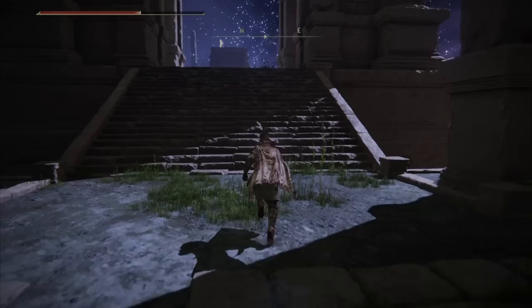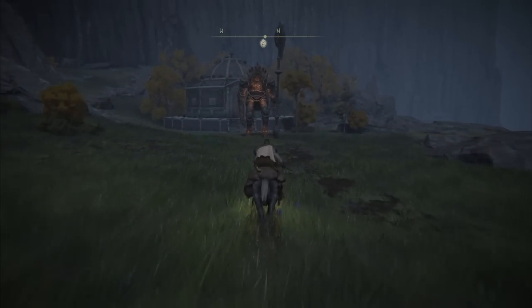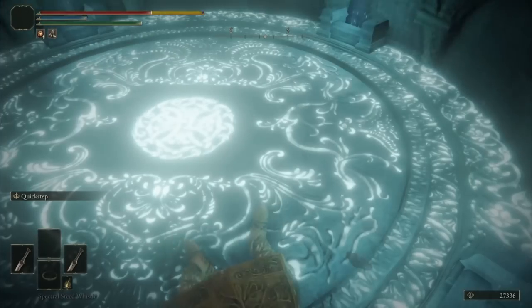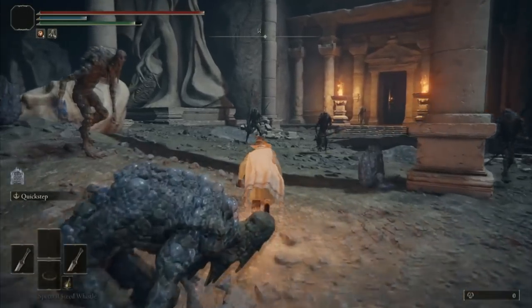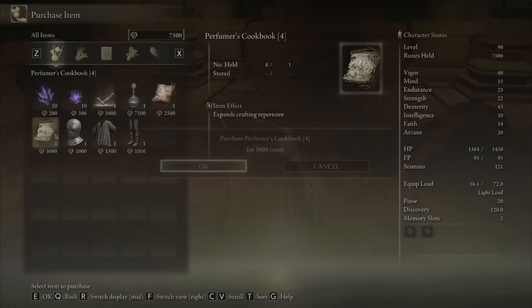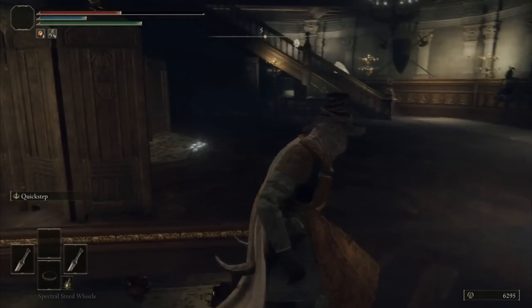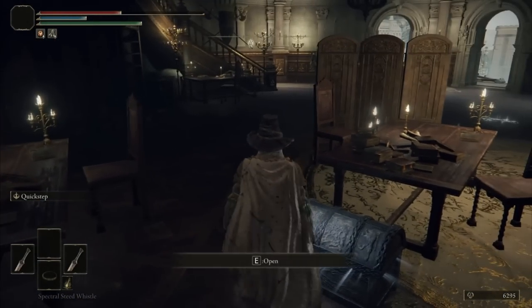I spoke with Ranni and explored Nokron until I realized that part of Ainsel River can be accessed from Leyndell via another elevator where a bunch of giant ants reside. I only visited this location once during my first playthrough ever. You can buy the cookbook from the isolated merchant located in the building. Because I now have access to Leyndell, I can get the rest of the bottles — and now I have all 10 perfume bottles in my inventory.